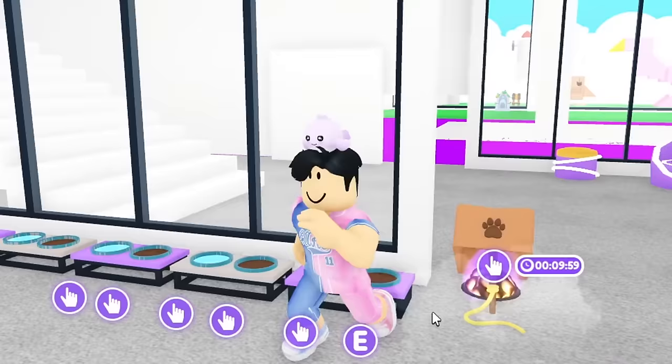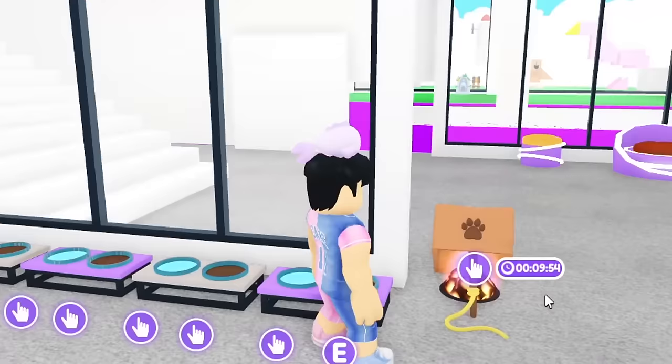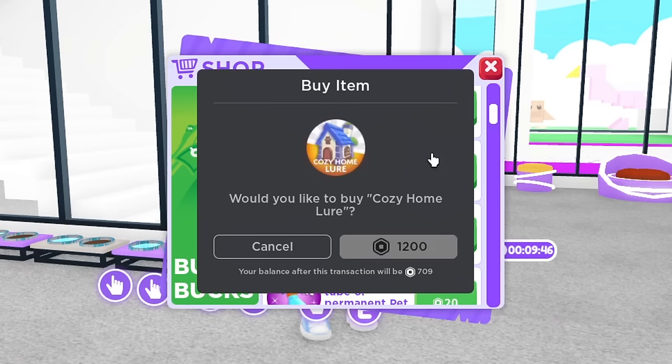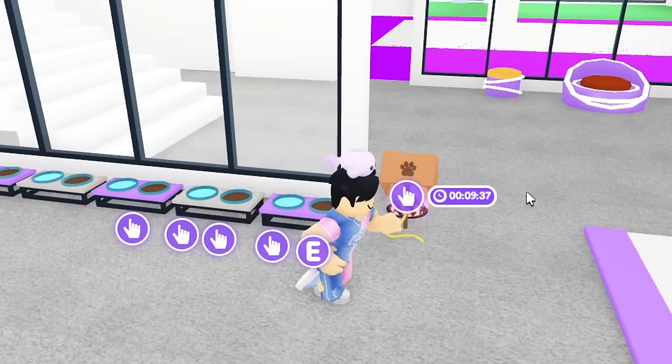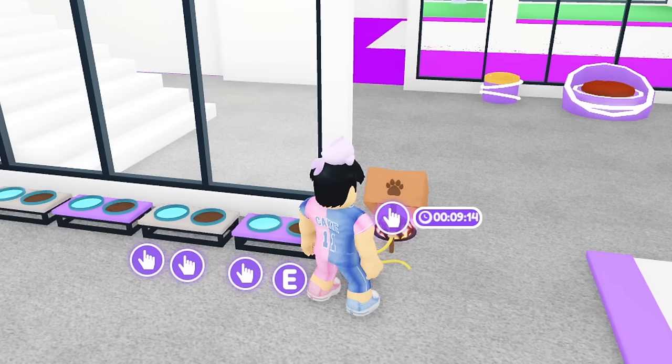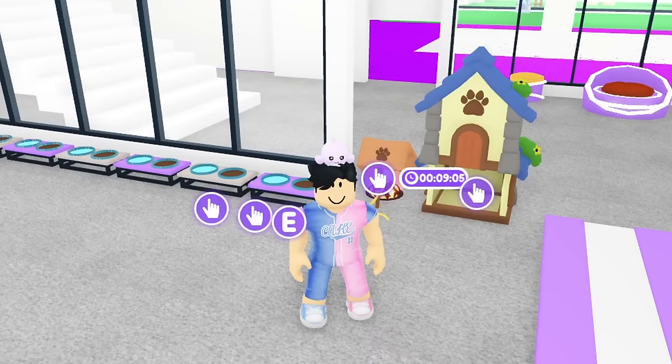I need to get 16 of all four pets to make a mega neon, so this challenge is going to take a very long time. I went ahead and bought the cozy home lure for 1,200 Robux — I found it in the furniture section. Once placed, it lets me place two baits at the same time.